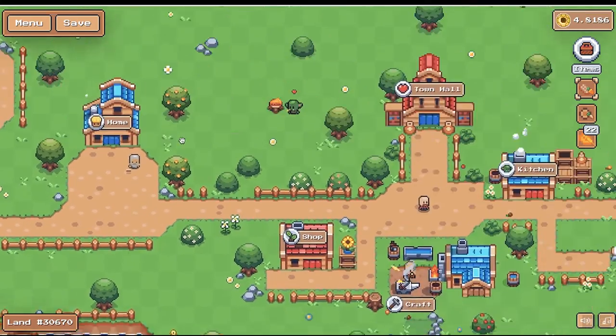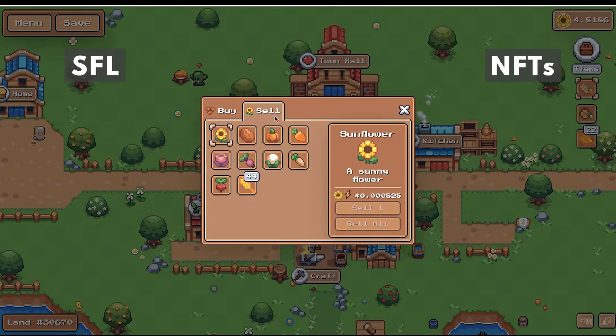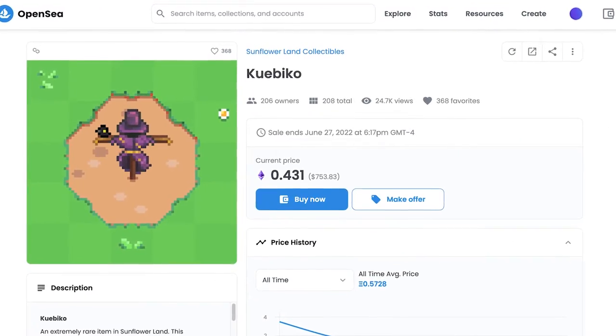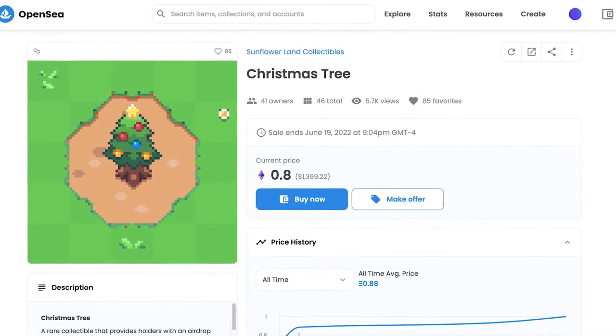This is my farm which I use to grow crops. I fend off the goblins to earn SFL tokens and to create rare NFTs to sell on OpenSea. SFL tokens which you earn in the game can be sold on the market or used in addition to in-game resources to craft NFTs that go for a pretty penny on OpenSea — like the Scarecrow, the Foreman Beaver, and the Golden Cauliflower. These NFT assets can sell for hundreds to even thousands of dollars.